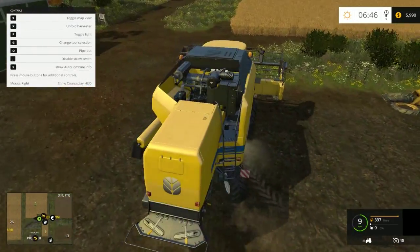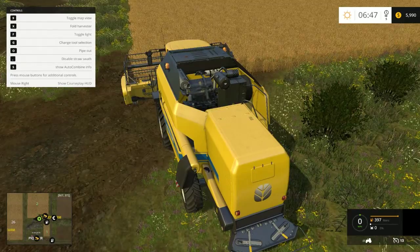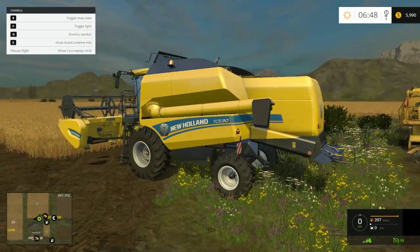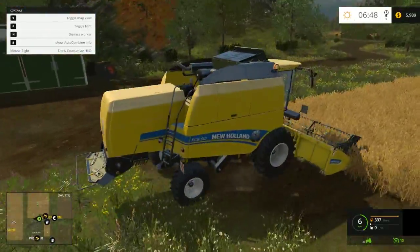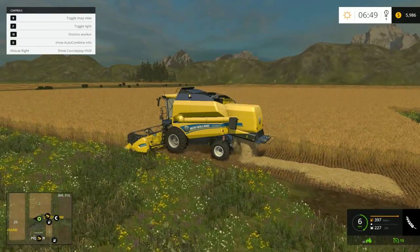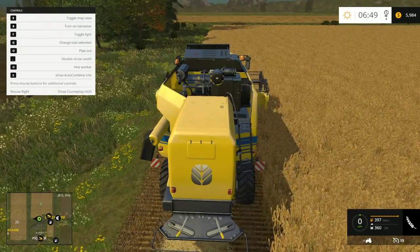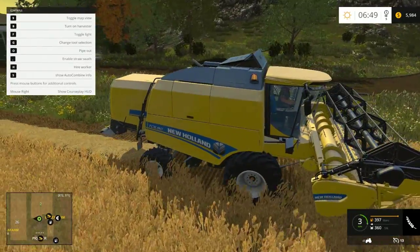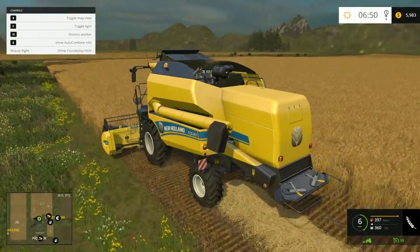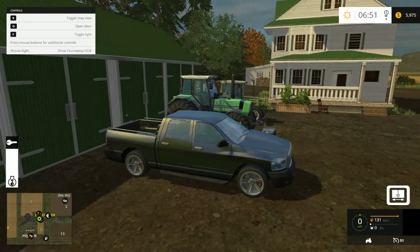Let's get this guy started harvesting this field so we can start making some money. We've got some jets that have quit over a lot. We're going to disable the straw as well because I don't need that right now. Got a pickup, so while he's working let's go check out the rest of the map.